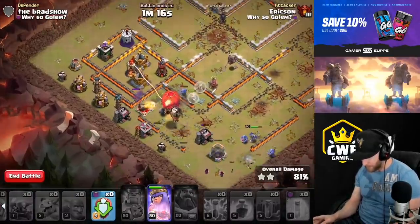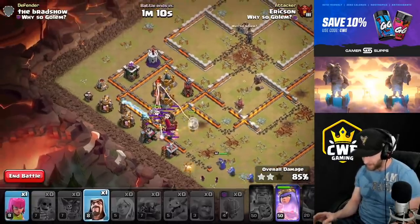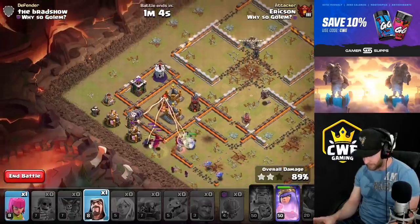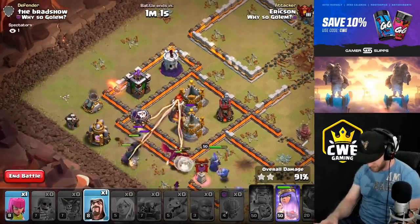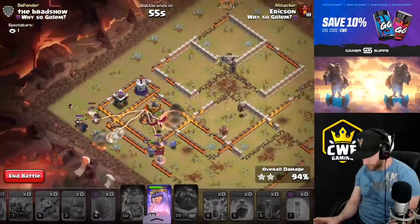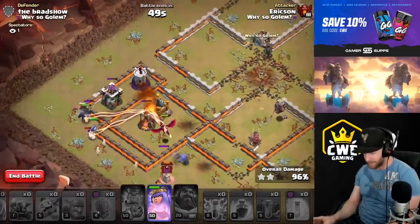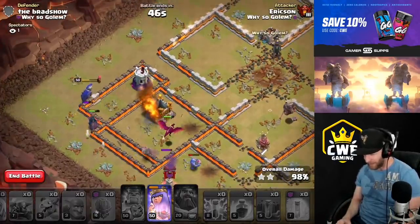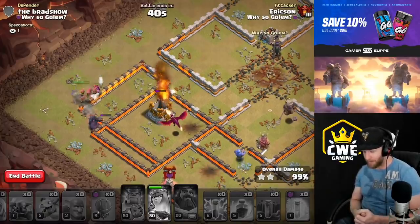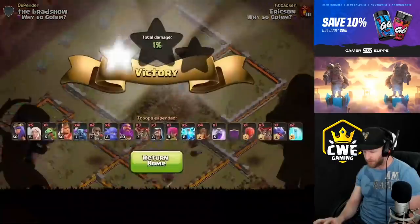We definitely need the healers to go on to the Pekkas - that's potentially causing some problems. We'll throw some wizards down. Got another freeze - let's freeze up the multi-inferno and save the Pekkas. Should have frozen the air defense instead. Just coasting now - got some healers that have transferred over to the Pekkas and they're staying alive. This is the new attack - the zap quake Pekka smash. You don't need a lot of spell support for Pekkas to take out the CC and open up the base.